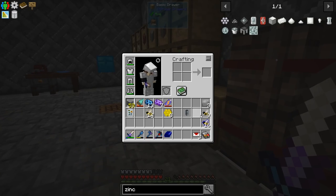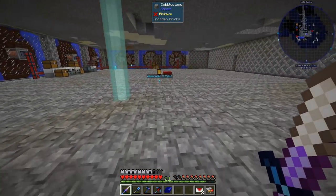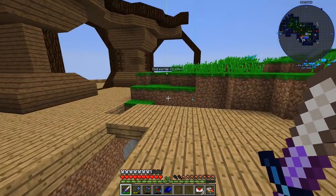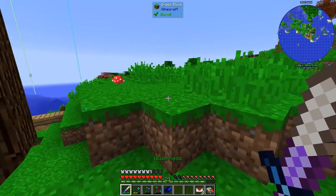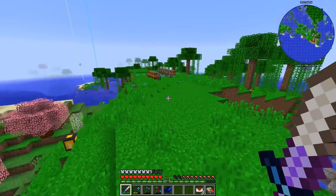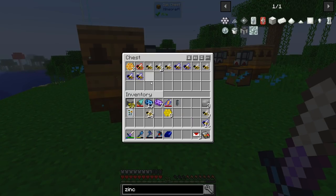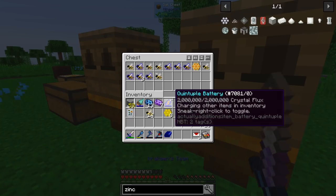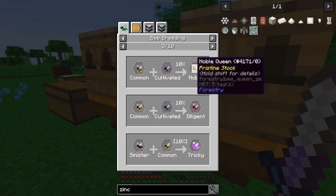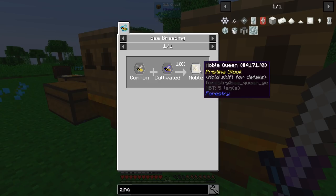I have been working with the bees, I've been working really hard, but it seems like things just don't want to happen, and that's the problem with Forestry — when they don't want to happen, they just don't happen. The bees I'm trying to make are Noble and Diligent, your basic bees and the ones you need to go anywhere else. The way you do this is with a Common bee and a Cultivated bee — you get a 10% chance of a Noble or Diligent. The issue is it's not giving me the bee that I need.